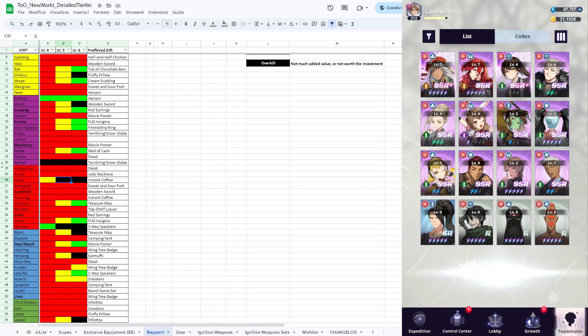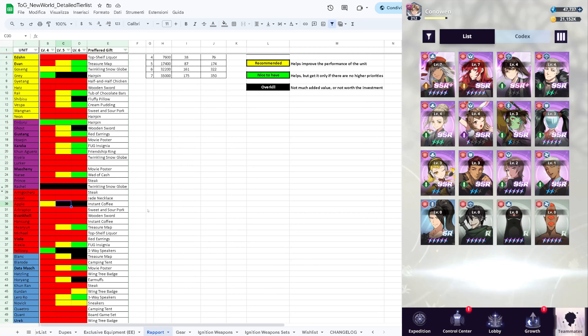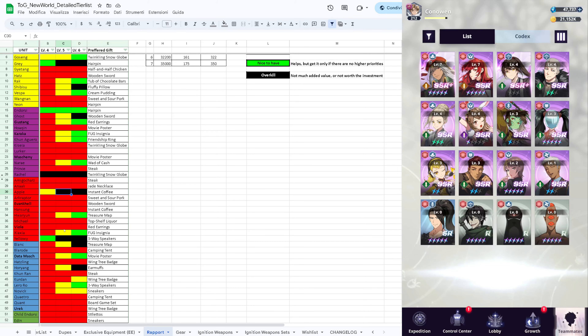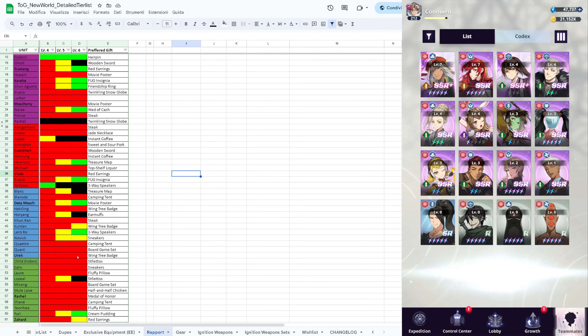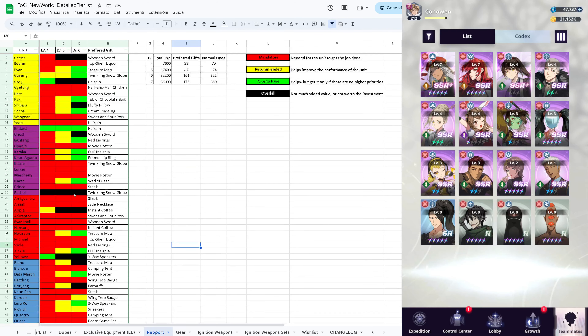Apple has the same reasoning as Cheonwa - against bosses it's not really needed and once the boss reaches a certain stage you'll just get wiped out. Yellowy again - we don't care what happens to her after the start of battle, she'll proc the passive and then she can die. Everyone else will have level 5 as recommended.